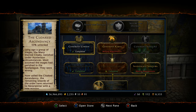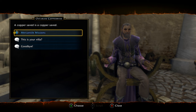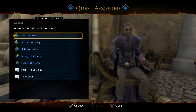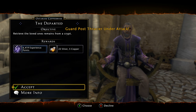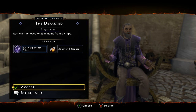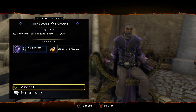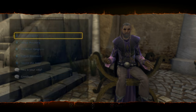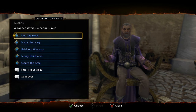Very quickly I also want to talk about the weekly and the dailies. The dailies are right here. The Mercantile Missions give you 25 Evidence of Evil a day just for the daily. You have options based on what you want to do — I always go for the first one, the Departed, which means you just have to go into a dig site, into a crypt, and loot the objective. However there are different options: Magic Recovery requires a dungeon, Heirloom Weapons requires a sewer, Family Heirlooms has you searching the map, and Secure the Area is just killing enemies in a designated area.